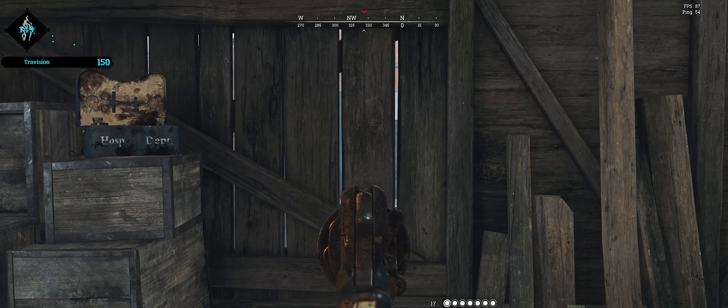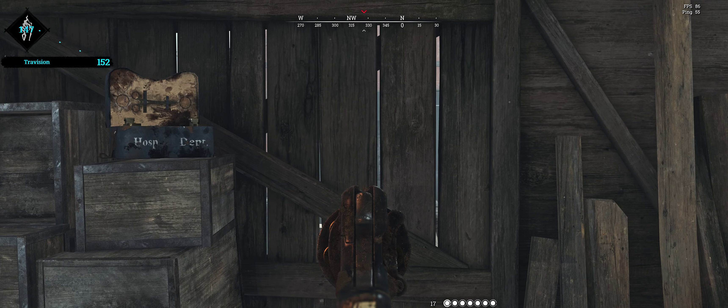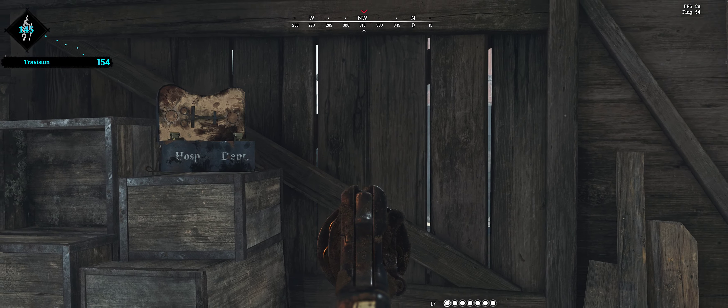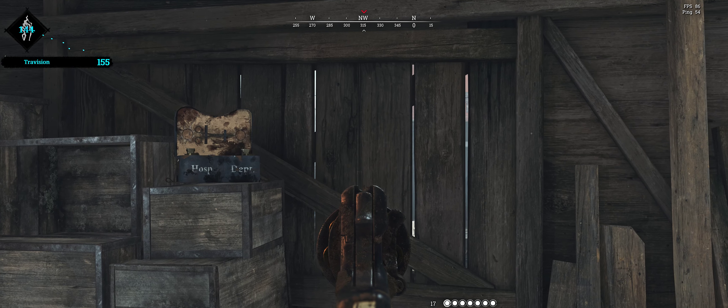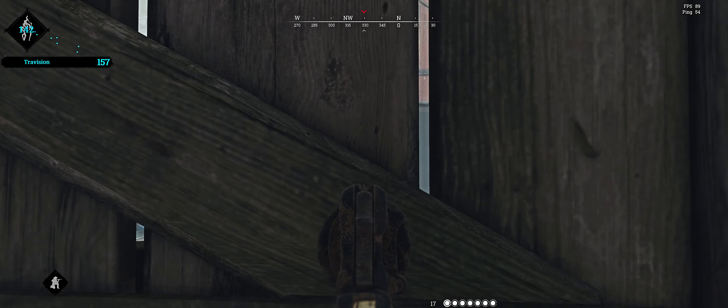He's down the first floor, get him up, get him up now! Alright, good. I am down to literally no rifle ammo, I am 100% out. Second floor guys, second floor — he's at that window up there, that door up there. I got nothing left.